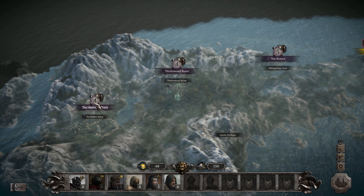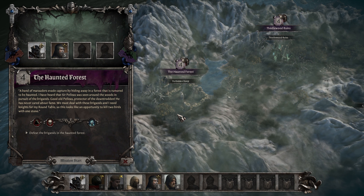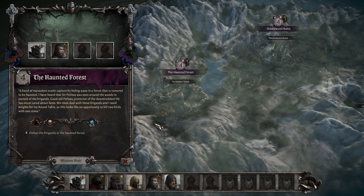I guess this is the main quest, but let's do some more side quests here. We can gain — maybe find some more heroes. A band of marauders evade capture by hiding in a forest rumored to be haunted. I have heard that Sir Peleas was seen around the woods in pursuit of the brigands. We must deal with these brigands, and I need knights for my round table — an opportunity to kill two birds with one stone. Enemy types: brigand and the lost. Bonus reward: recruitable hero. Let's start the mission.